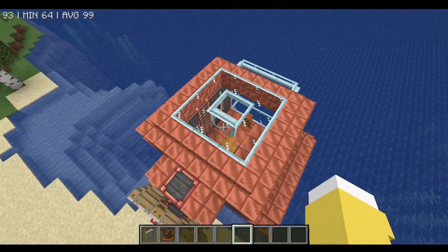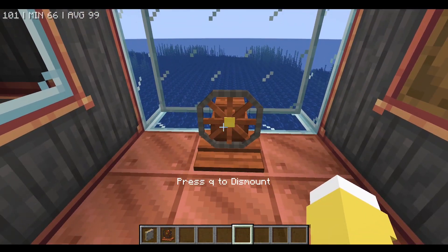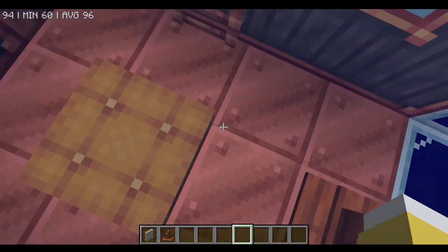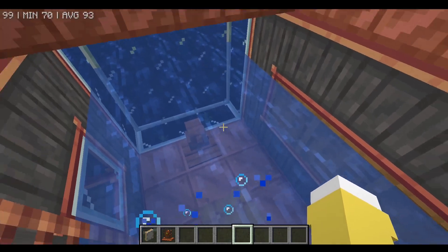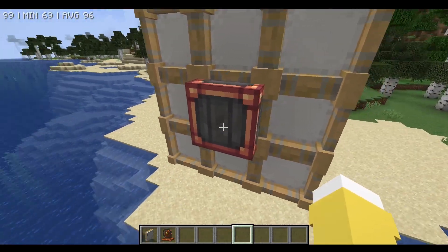The only thing left to do is see if it actually works so we can go underwater. Let's test it out — sit down on our little comfy seat, sneak-click to assemble... and we're underwater! Wait, we left the propeller behind, water's coming through, and the chicken's escaped. So that's great.